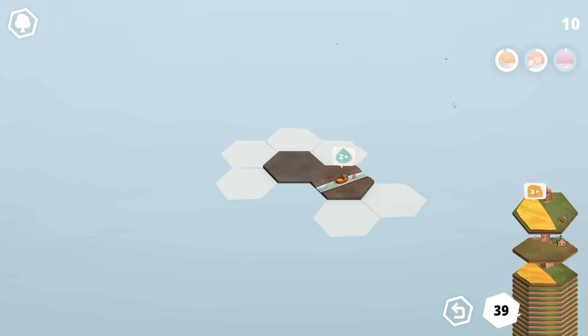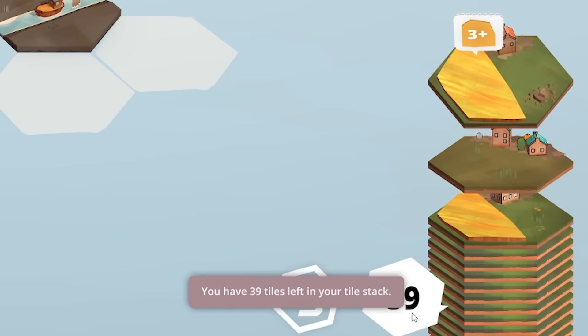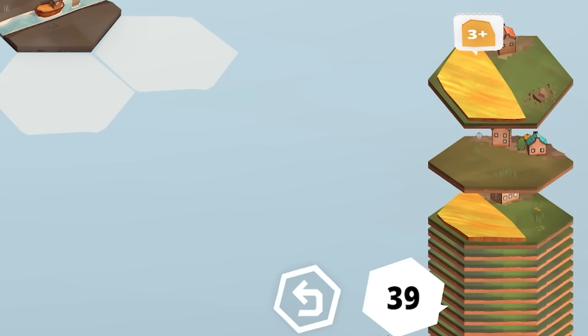The basic aim is to get the highest score you can before your tiles run out. On the right, these are your stack of tiles — we have 39 remaining. The order from top to bottom: that's your current tile and the ones coming up next, so you can plan ahead if you want to.